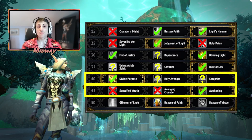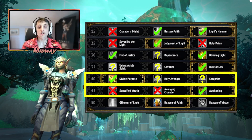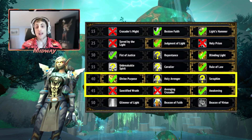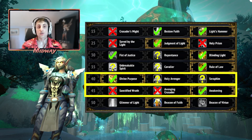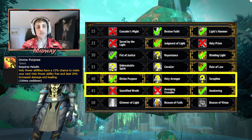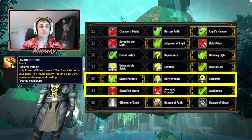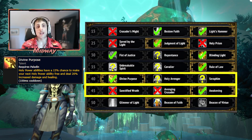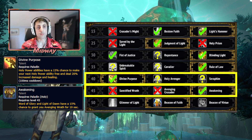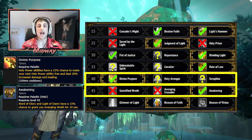Moving on to the 40 and 45 rows — Divine Purpose and Awakening are going to be the main source of extra healing coming from your talent choices. Divine Purpose will feed a lot into Awakening, and Awakening will feed a lot into getting more Wings. So these two talents are basically the slot machine part of Paladin. Divine Purpose will give you more uses of Word of Glory or Light of Dawn, and you want to be using more Light of Dawn in order to proc the four-set, getting more Wings and more procs of Awakening. Those two talent choices are really strong pretty much anywhere.